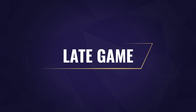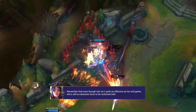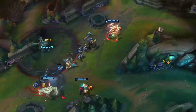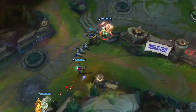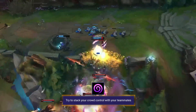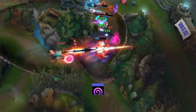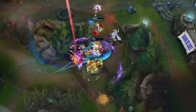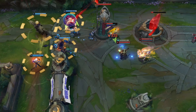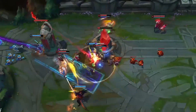In the late game, Irelia is still strong, but everyone has usually caught up with items that can deal with her more easily. Crowd control is huge for taking Irelia out — point-and-click or large area CC is ideal due to her ability to dart around with her Q. If your teammates land CC, chain it and burst her down before she gets free and heals back the damage. Stay grouped up — Irelia really struggles to deal with peeling champions and CC, so stick with teammates. If you fight her alone, she will be a monster.